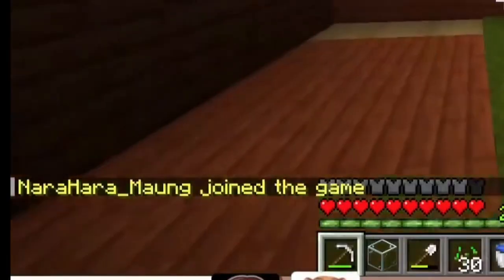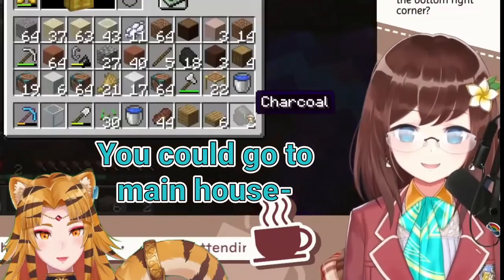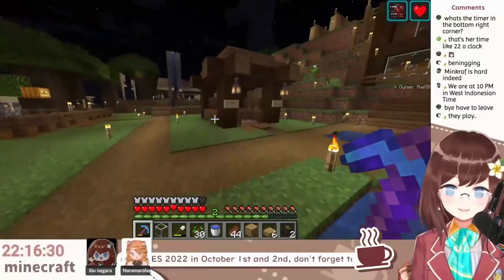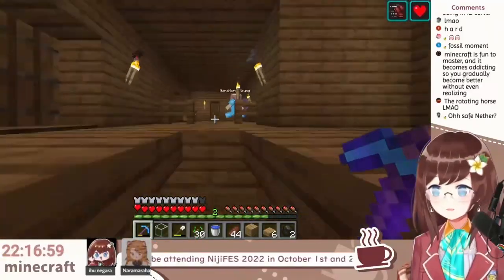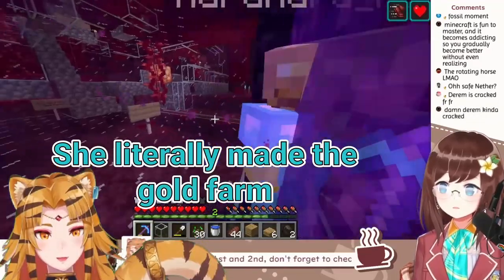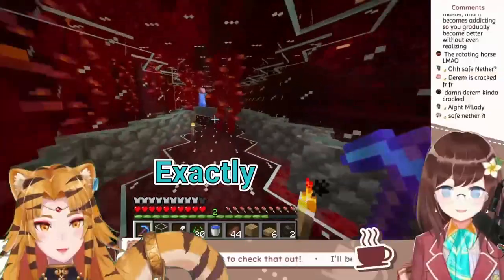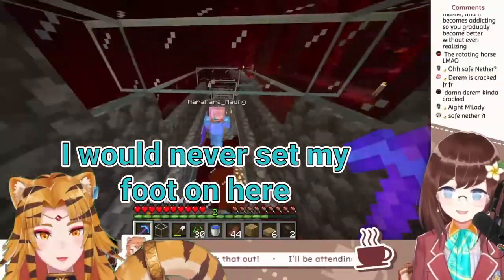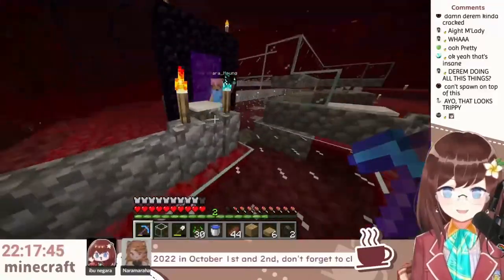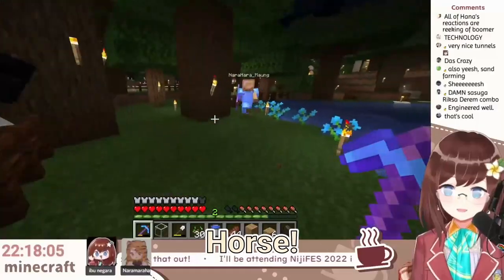I'm gonna do one in the castle. I'm logging in — let me grab the emerald first. You could go to the main house if you wanna go to Darem's place. How do I go to Darem's house? We go through the Nether because it's faster. She literally made a gold farm so we got through this way. Oh wow, Darem's portal! So many horses!